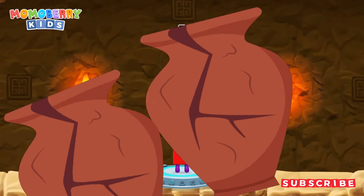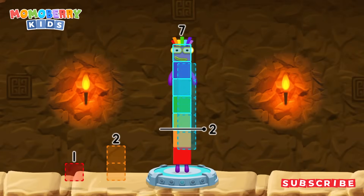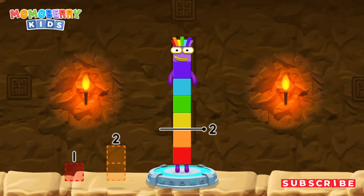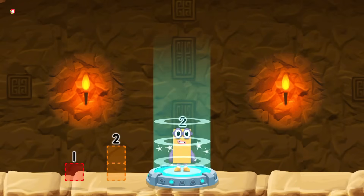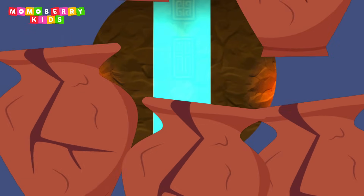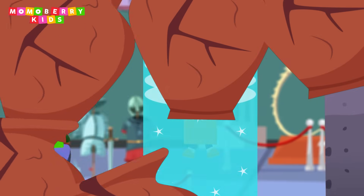Take number blocks away from 7 to leave 2. 5. Correct! 7 minus 5 equals 2. 8 minus 5 equals 2.